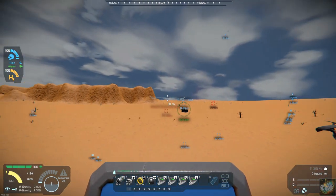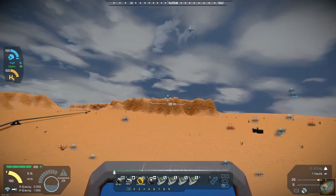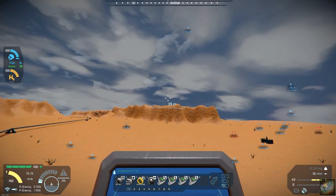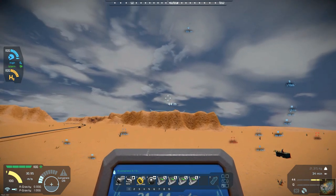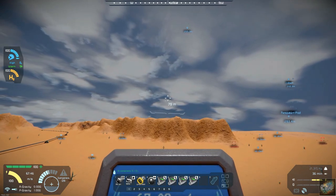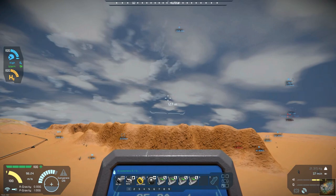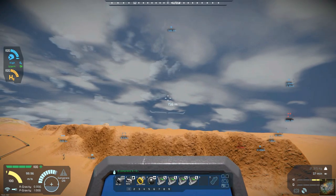We've got to avoid these obstacles, so we're going to take off in this direction and keep an eye on our power. It says we've got 34 to 35 minutes, so we should be able to fly out this way.